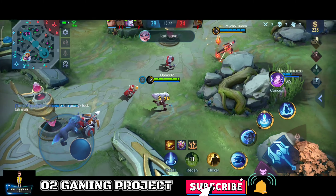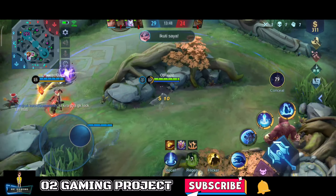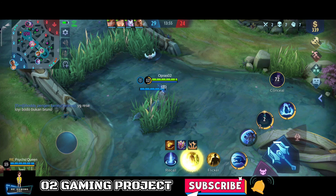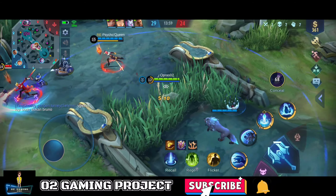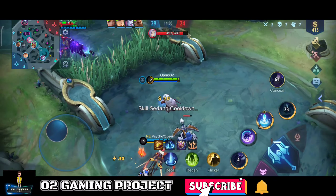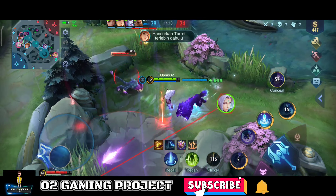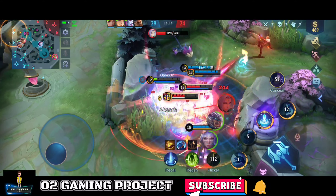Untuk item ketiganya gue bikin Thunder Blade. Bruno-nya perih juga. Kita pakai ngilang, kita lihat-lihat area, kita buka map. Di sini aman. Ada Ling-nya. Dapat Ling-nya, tapi gak ada follow up dari temen kita. Ling-nya kita incer abis.